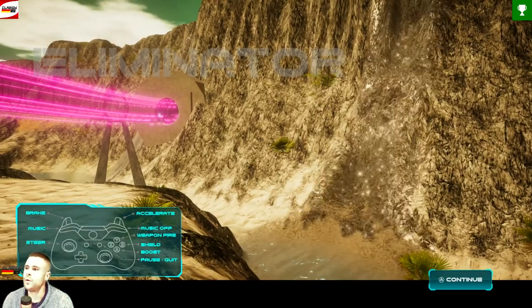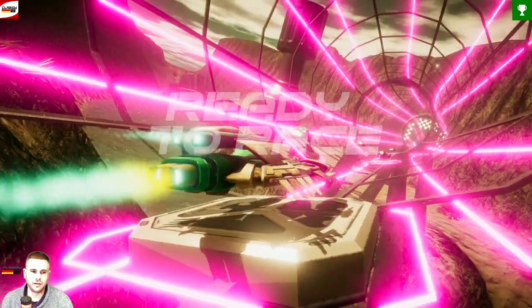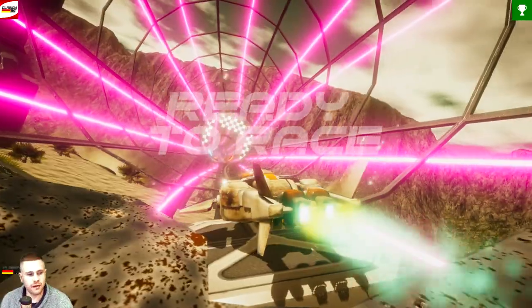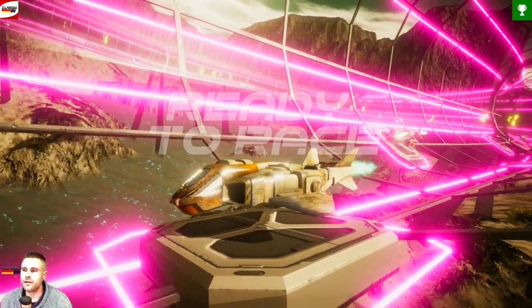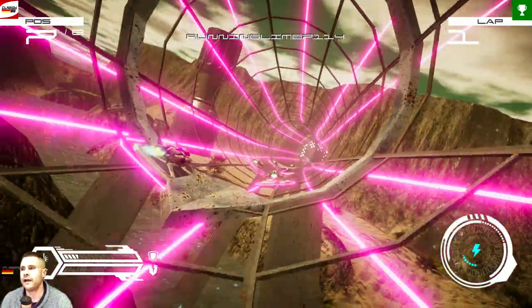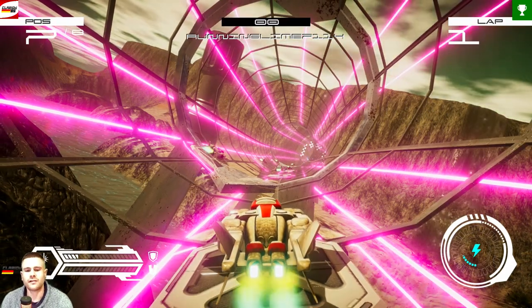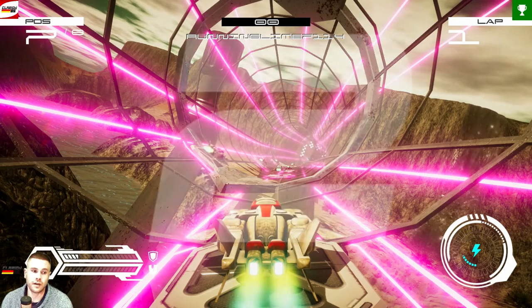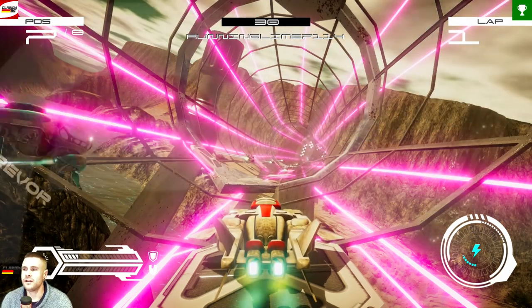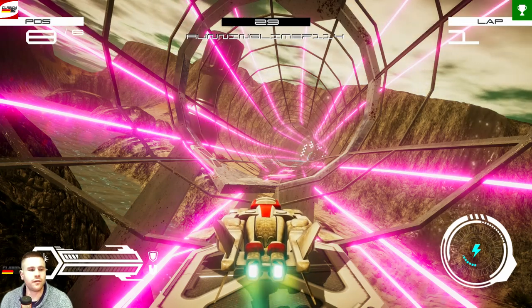Now press A again to continue. If you hit Continue, you are back to the main menu and have to start from the beginning. But if you've already unlocked track 2 once, you only need around 14 races. It's a bit hard to explain, but just hit Retry. If you make a mistake, you have to do it again — but it's still faster than playing normally for five hours.